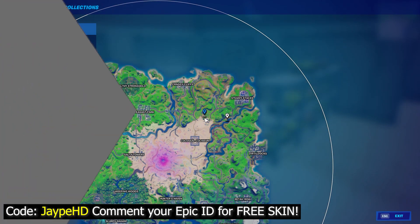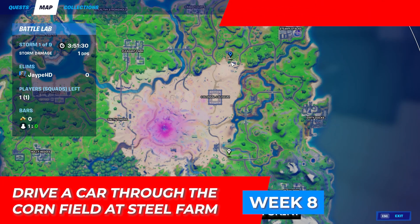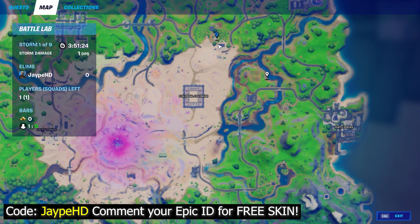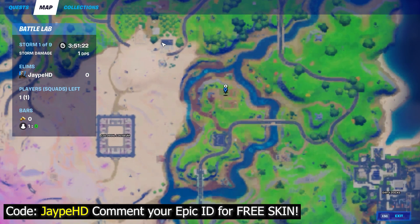For the next challenge, you need to drive a car through the corn field at the Steel Farm. The corn field is located exactly here on the map. Go ahead, grab a car, and drive on the corn fields to complete this challenge.